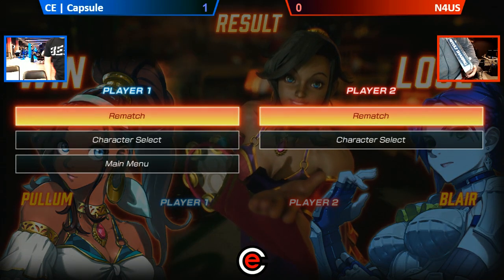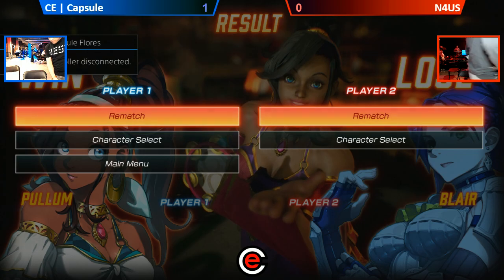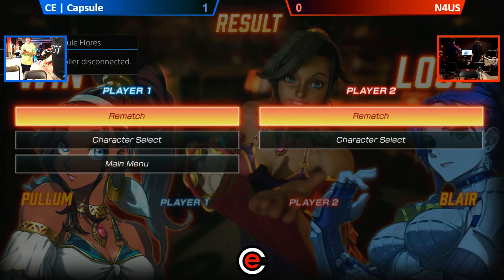And CE Capsule takes it 2-0 against N4US, putting him in the losers. So once again, folks, we got NorCal Gen D in Winners Finals against CE Capsule. I'm speechless right now. Hey, you got to get a lot of Pullum play in there — you got to see a lot of good Pullum play in there.